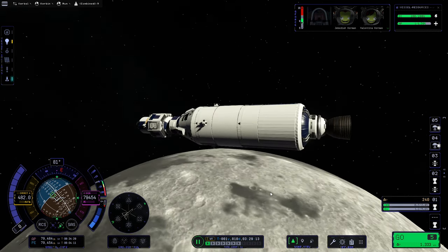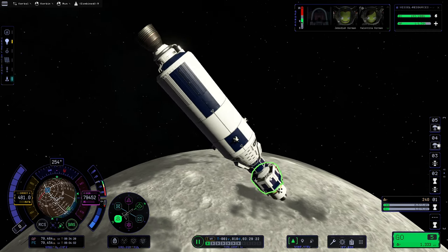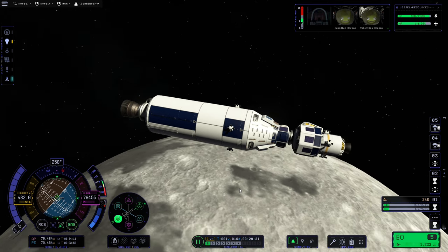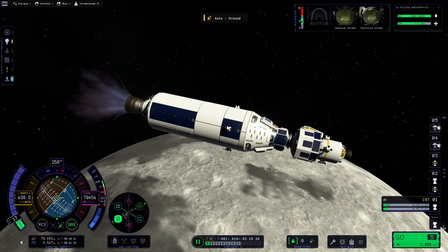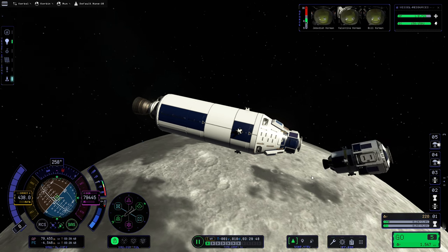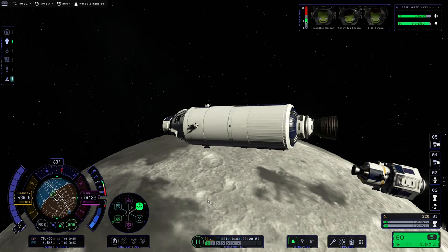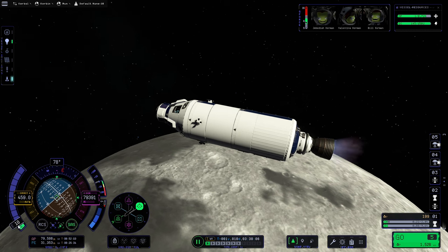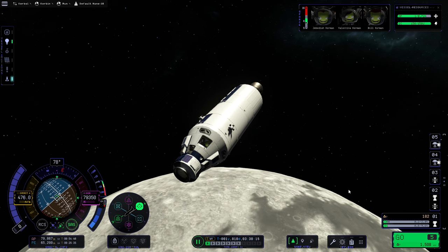We don't want to do the retrograde burn while still controlling the lander, as we'd technically be burning prograde. We also need to turn off the lander engine so it doesn't affect the burn. With SAS active we'll point the command module at retrograde — almost exactly like the initial landing descent — but this time instead of going to 10,000 meters we'll go just below the horizon. We increase throttle and once our periapsis reaches negative figures we cut the throttle, detach the lander, then point the main ship prograde and raise ourselves back above 60,000 meters.